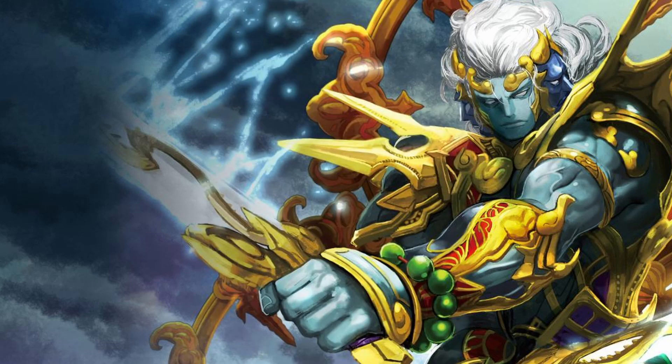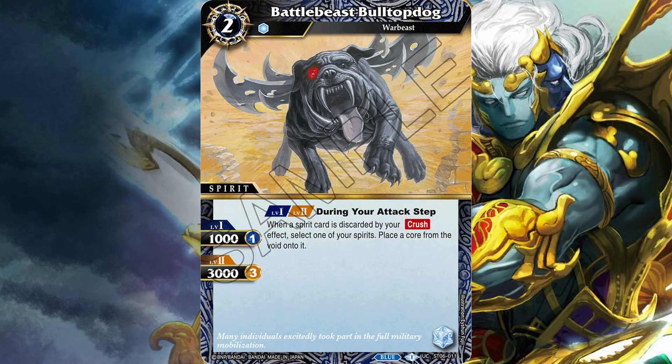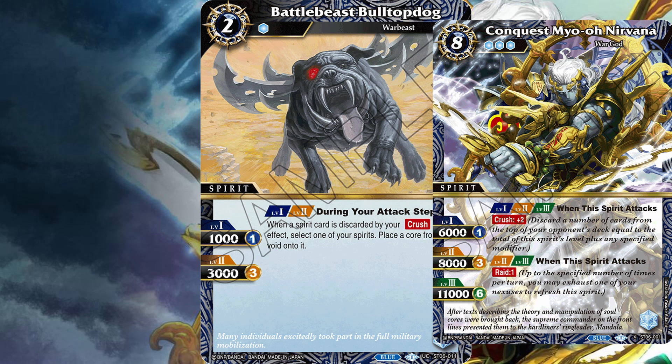And then to go alongside our Crush spirits, we also have Battle Beast Bull Top Dog — a two cost, one reduction war beast. During your attack step, when a spirit card is discarded by your Crush effect, select one of your spirits and place a core from the void onto it. I wish it triggered when any card is discarded through Crush, not just spirit cards. That being said, if you're milling like four cards per attack, it's probably going to ramp you a core every attack. It helps that this card is cheap enough, so it might see play in a mill deck.